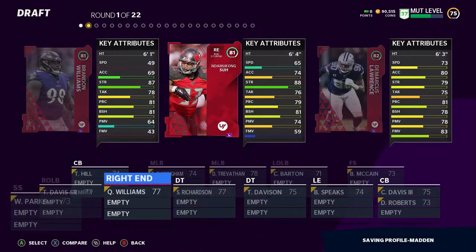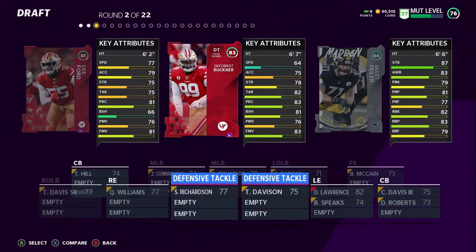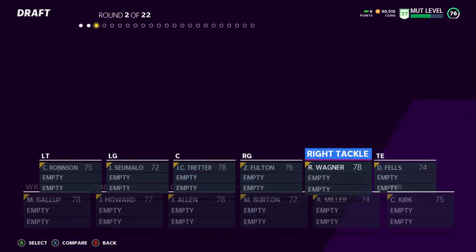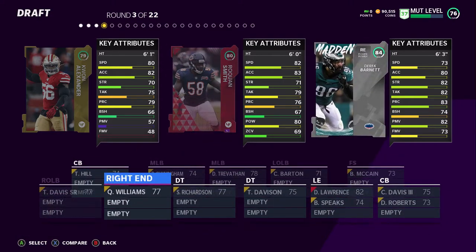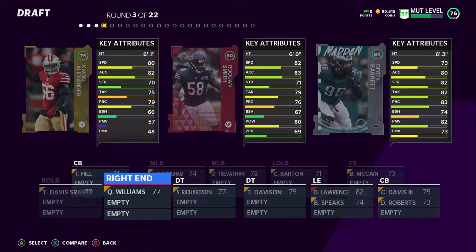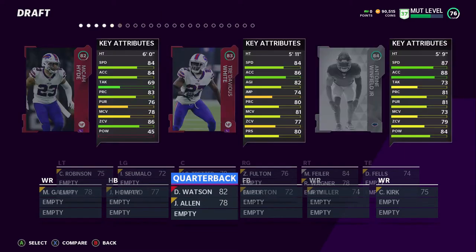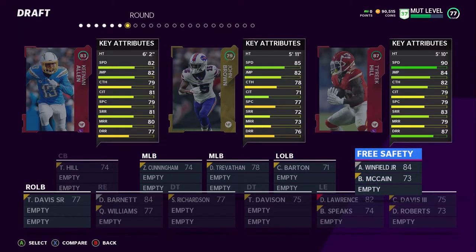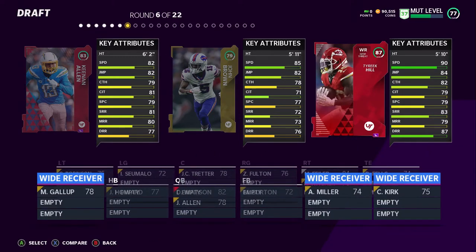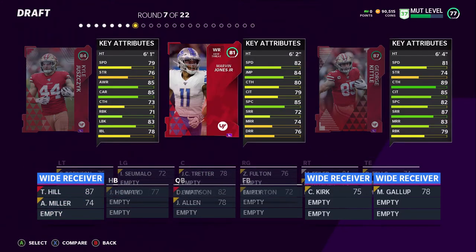This year, drafts start off a little weaker — you're going to see good cards, but as the year goes on you'll see 90 overalls and eventually 99 overalls in every draft. Right now you're a bit limited on how good the teams are. But a part of these drafts that a lot of people don't think about is just how easy they are — look right here, I got Tyreek Hill, and not only can you get these elite cards...